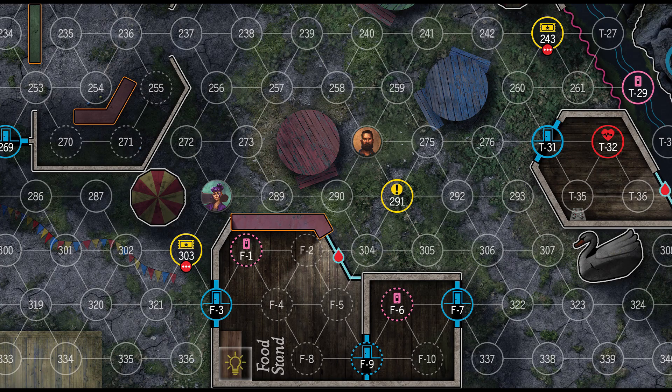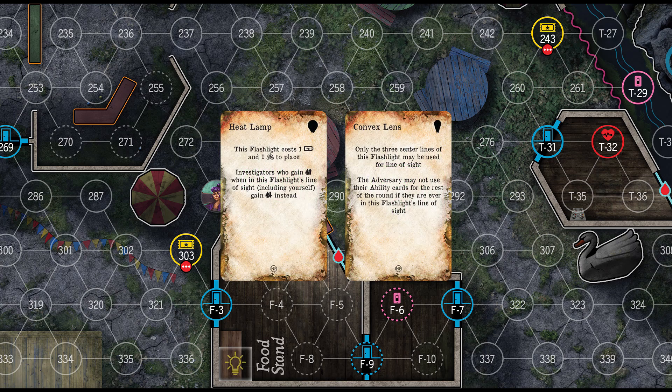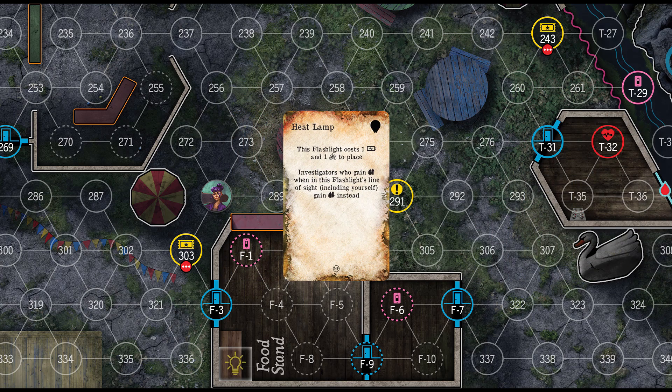In this rules walkthrough, we will go over the Nightfall expansion. Nightfall introduces flashlight augments. There are six augments for each of the flashlight types. During game setup, select one of these augments for your flashlight. Instead of just using your flashlight like it normally works, you can use the ability on the card.